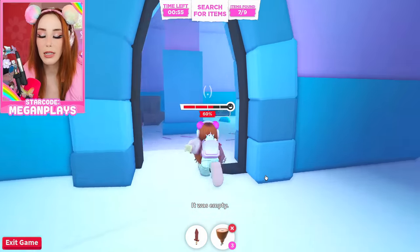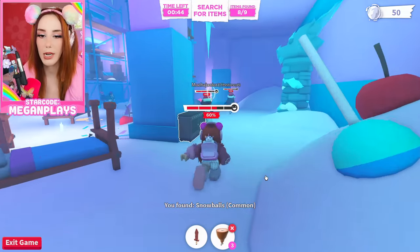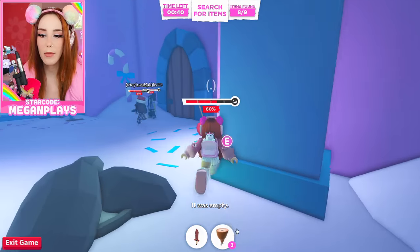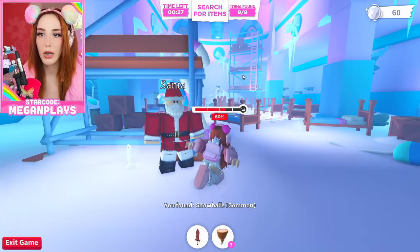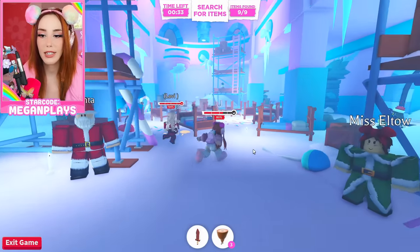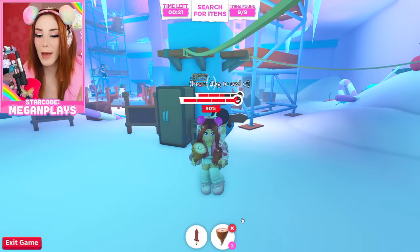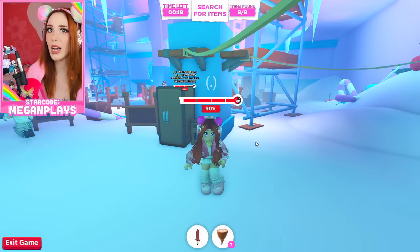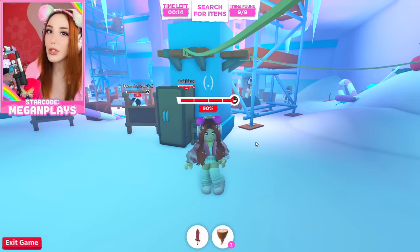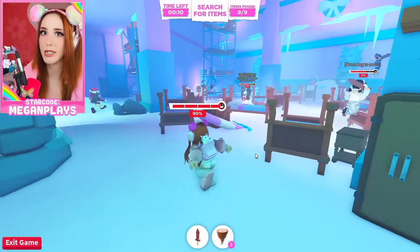Hit the back and then come into this back room on the back left and search all these. We got nine nighttime items found with 35 seconds left. Each ham gives you 30% of your health back, which is really good — so if you have 90% health, don't eat a piece of ham until you're down to 70%. The apples give you 10% of your health.